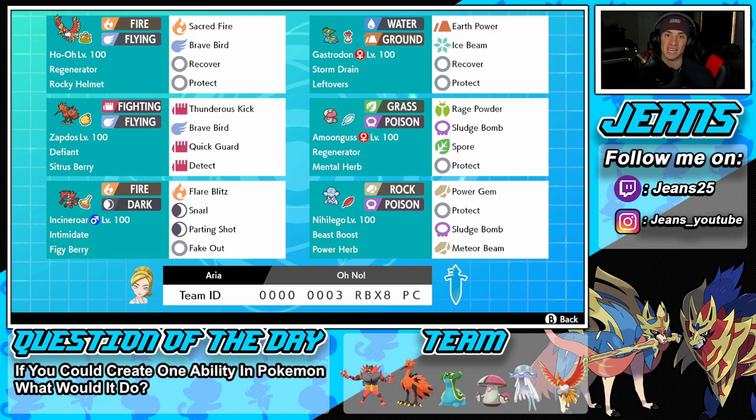Zapdos has Thunder Kick and Brave Bird for STAB, Detect as our protect, and Quick Guard to protect our Pokemon from priority moves. Quick Guard is going to work really well in this meta because you have Incineroar rocking Fake Out, Rillaboom with Grassy Glide, and Urshifu coming in with Aqua Jet. Next to Zapdos is Amoonguss with Regenerator, Mental Herb, Rage Powder, Sludge Bomb, and Protect.